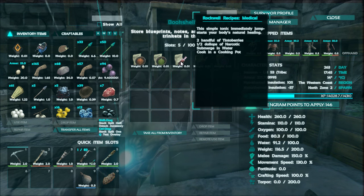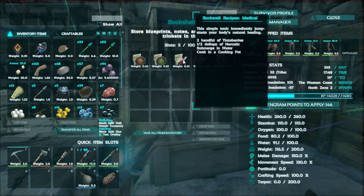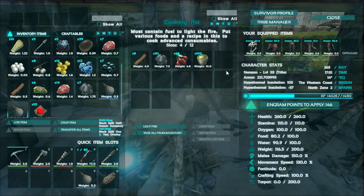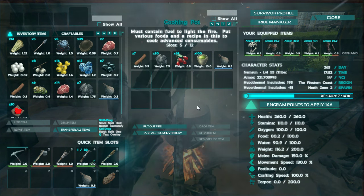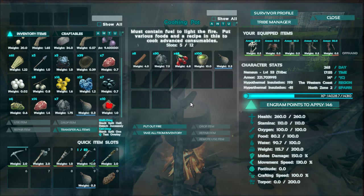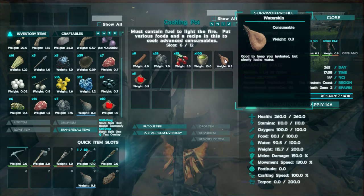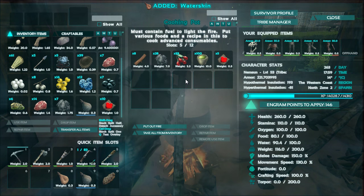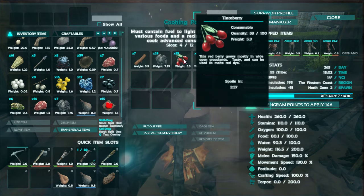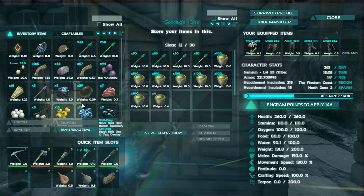Tinto berry and half dollops of narcotic submerged in water, cook in a cooking pot - do they mean narco berries? The recipe system and crafting is not so easy. Let's put a full water skin in, light the fire, and see what it cooks up. Put some more wood on - I'll leave the charcoal in there. Hopefully this will now create a healing potion. But no - more red dye! Okay, at least I'm making the dyes.